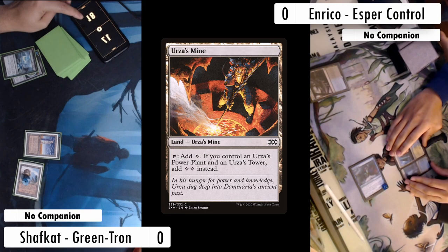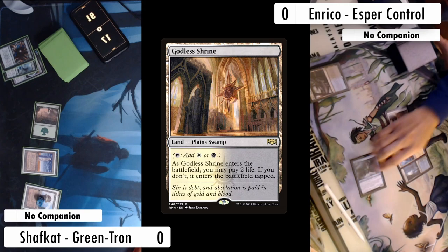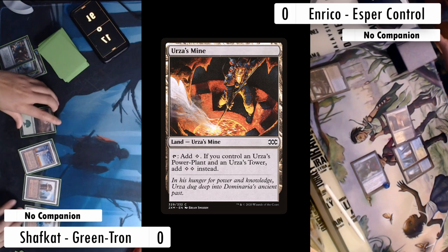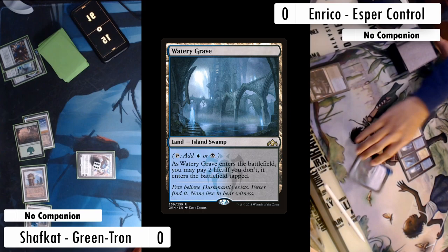Enrico goes right into combat, swings at me for two, doesn't make a land drop, and passes with two mana up. On my turn I play a Forest and cast Ancient Stirrings, finding the last Tron piece I need — so I'm about two turns behind but can make Tron eventually. Enrico plays a Godless Shrine tapped and swings in for two. I untap and play my Urza's Mine, which lets me tap out and play Karn. I uptick because I can't cast anything worth tutoring right now.